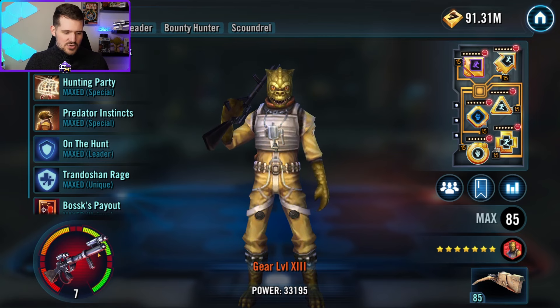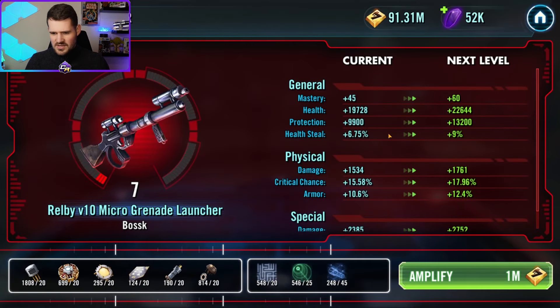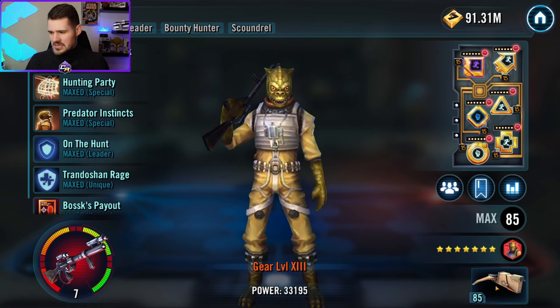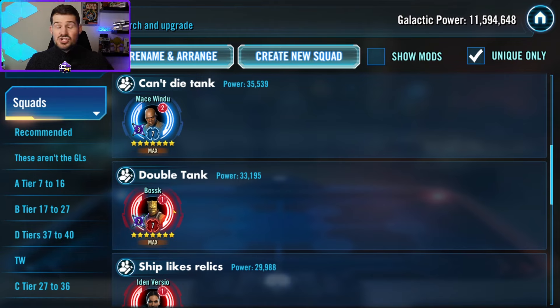Next up is Bossk. You get a nice stat boost he can use for team protection, and armor and resistance boosts are helpful. More importantly, the Houndstooth ship is critical — especially if you have the Executor for the Bounty Hunter fleet, but even without it, Houndstooth is used in almost every fleet. Bossk is a very good catch-all pilot to take to higher relics for the incremental stat boost, especially with how consistently the Houndstooth builds up shell protection.